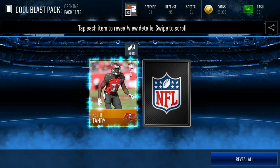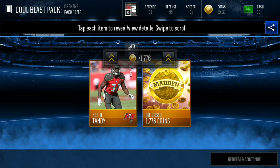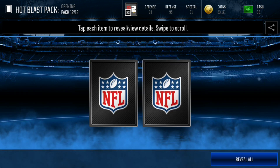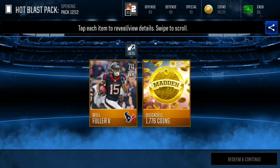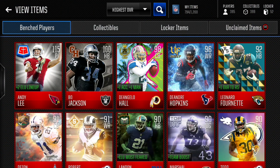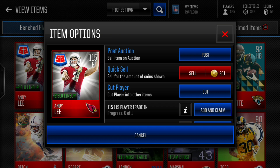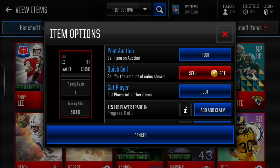By the way, this account is Keep Our Digging Productions — so go subscribe to him on YouTube. It's football highlights, a really cool channel guys, so make sure you go check it out. Here's the last one — can we pull another one? No, we get a Will Fuller the Fifth, 74 overall wide receiver. But boys, we pulled a 115 Andy Lee out of a live event pack. Make sure you guys open those packs because you can pull something fire like this. It's a punter, but it's a 115 out of a live event pack — that is insane, guys.